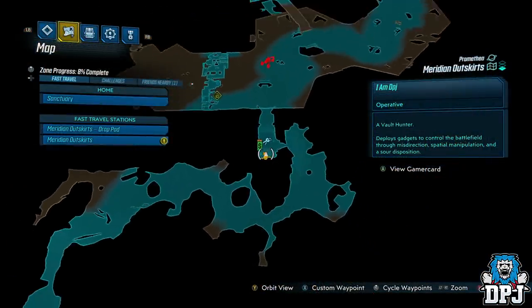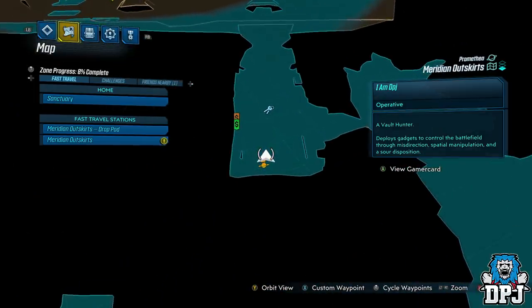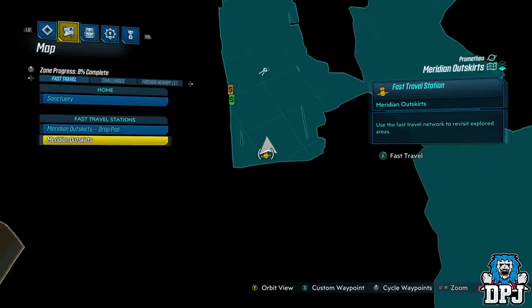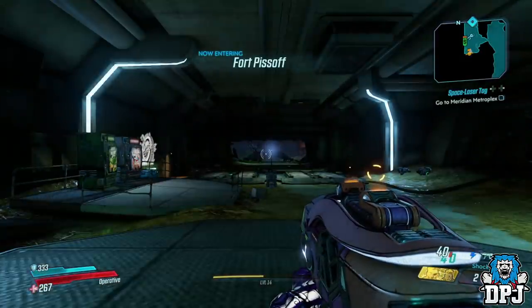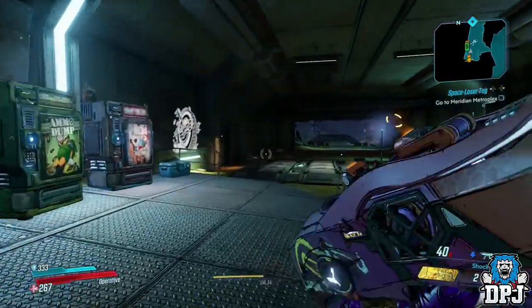This legendary drops from a rare spawning enemy called Bormonates. To find him, head to the Moody and Outskirts area in Promethea. Once you have loaded in, follow the path I take. He doesn't always spawn here, but because there is a save point right here, if he doesn't spawn for you, quit out and load it back up and get to farming.